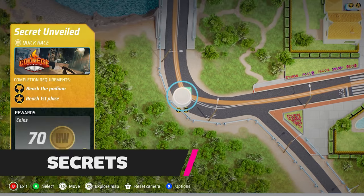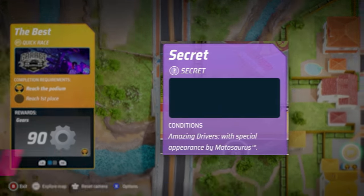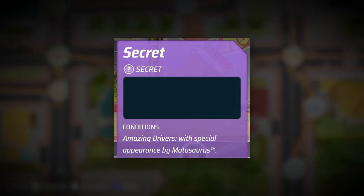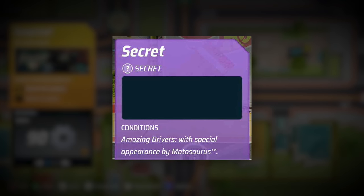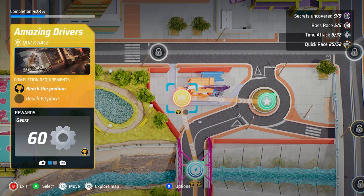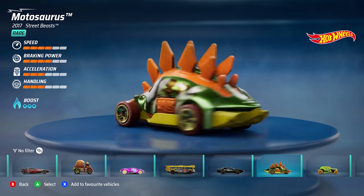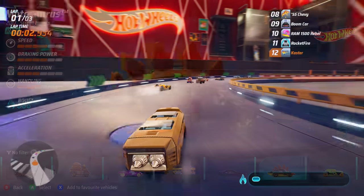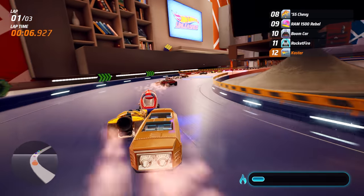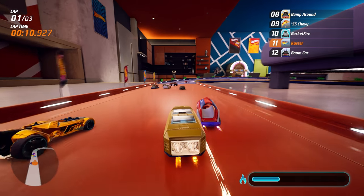When playing through the Hot Wheels City Rumble single-player mode, you'll come across sections marked as secret. Hovering over it, you'll see some flavour text about the unlock conditions, and while it might look cryptic, it's actually pretty straightforward. For example, 'Amazing Drivers with a special appearance by Motosaurus' quite literally means driving the event Amazing Drivers in the Motosaurus car and finishing within the top three. Some special events are phrased differently, but nothing is overly cryptic.